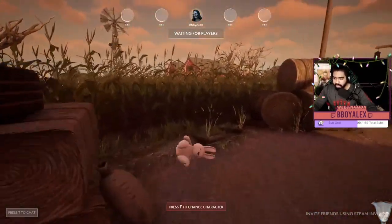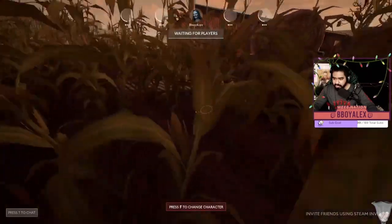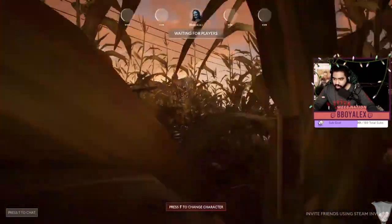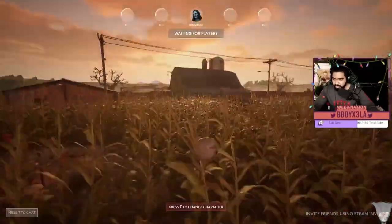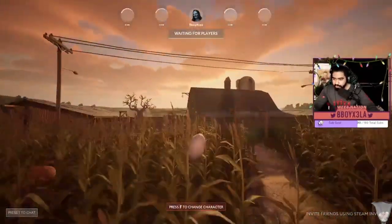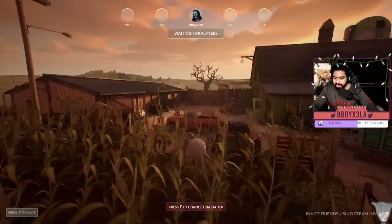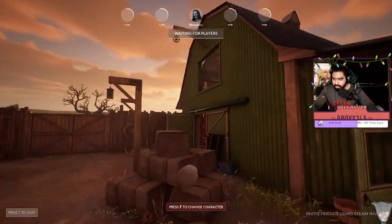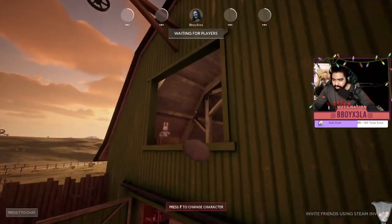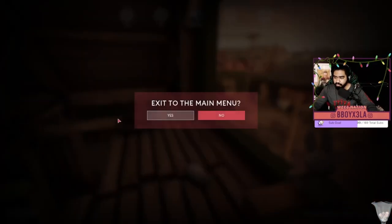The barn is pretty OP. But again, you always want to run corn — corn is just so strong and so easy to lose the killer in. Turn into a rock in the corn and whatnot. Hopefully this helped — you know the barn hop, what to transform into. See you on the next map.